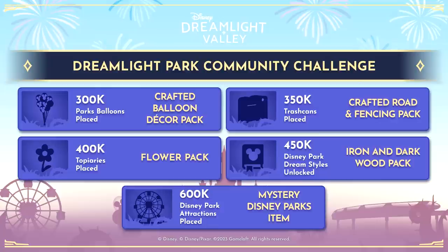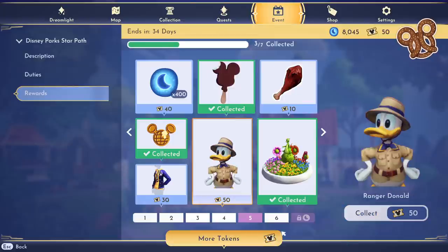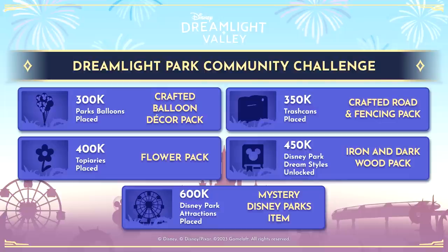Once we unlock 450,000 of the new Goofy or Donald dream styles available in the star path, we'll get an iron and dark wood pack.